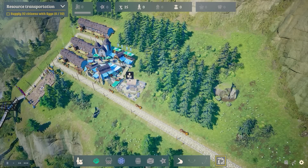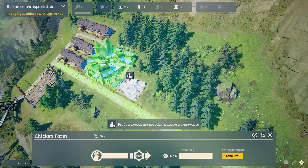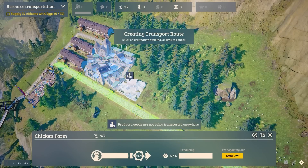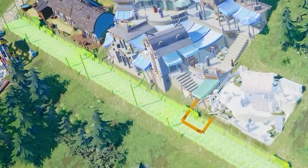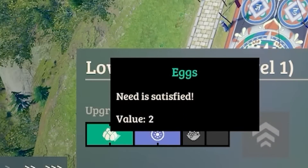The farm is now producing eggs but they can't go anywhere — that symbol means you're not sending eggs anywhere. We click on it, see our chickens are 100% efficient, and just say send to the marketplace. You can see eggs being taken to the market and back. If we go back to this house, they have eggs — their need is satisfied.